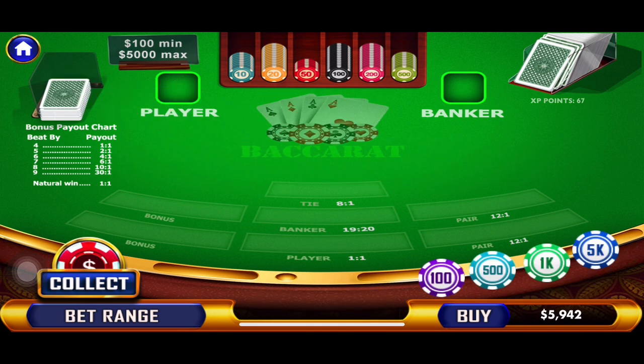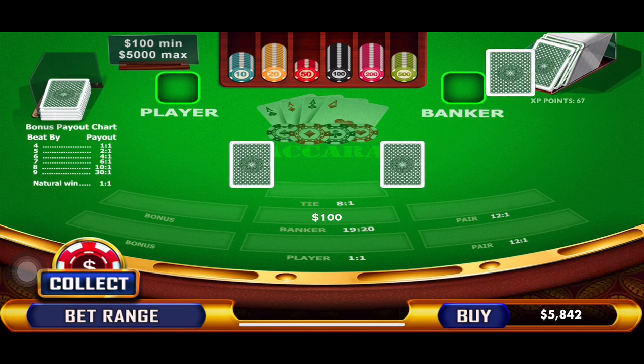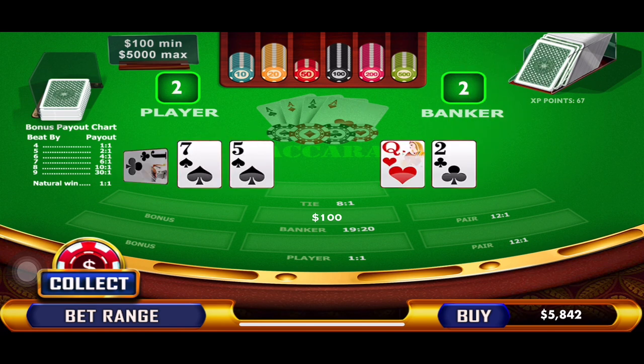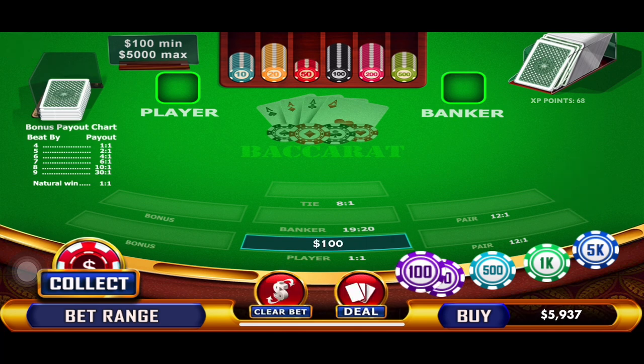Now we're playing opposite for five hands. The player was just the winner, and we start back at $100. So, $100 on banker — playing opposite — and banker wins! Because we won, we stay at $100 and drop back down to player.